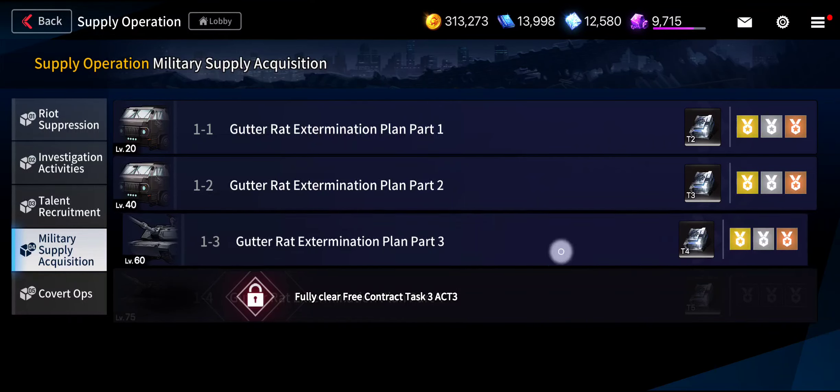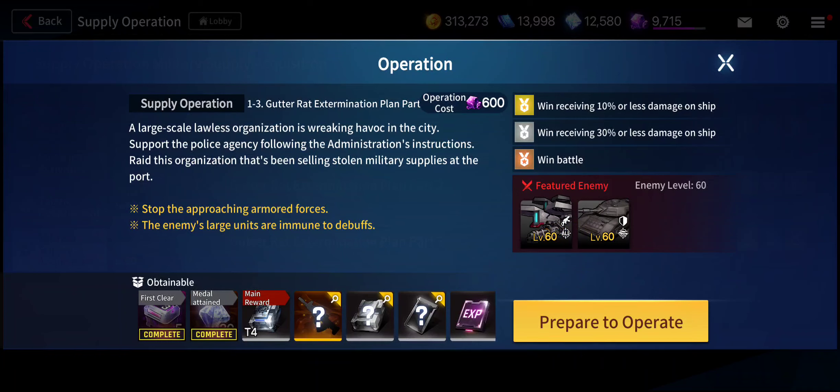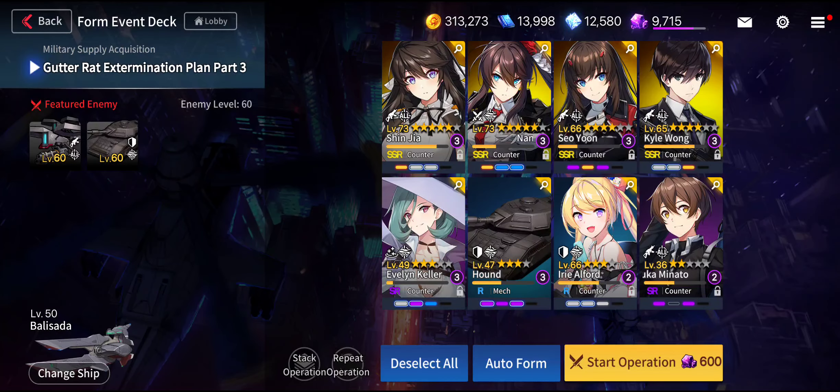The operation cost for this supply operation is 600 Ethereum. Let's go. You can see my team — I'm still leveling up my Evelyn, Killer Hound, Iri, Alford, and Nayuka Minato. If you don't have or haven't preserved any info, or the blue book shown on the upper screen, you can use Repeat Operation.